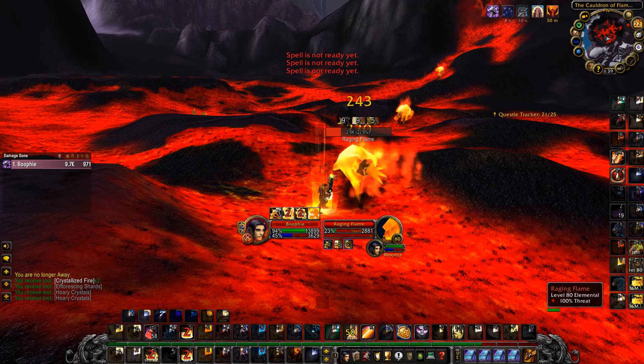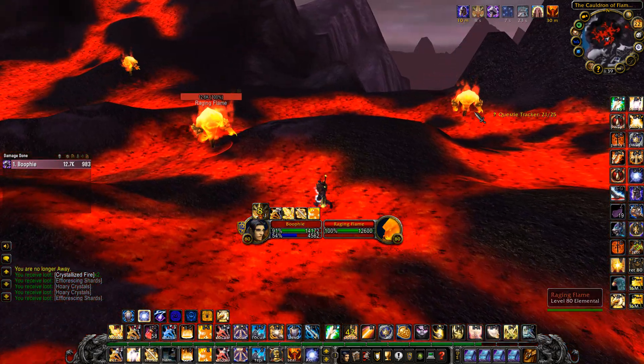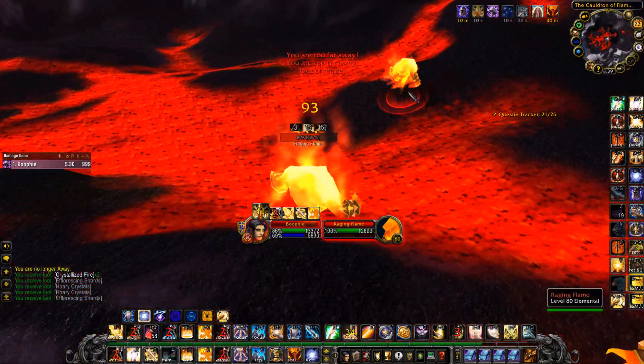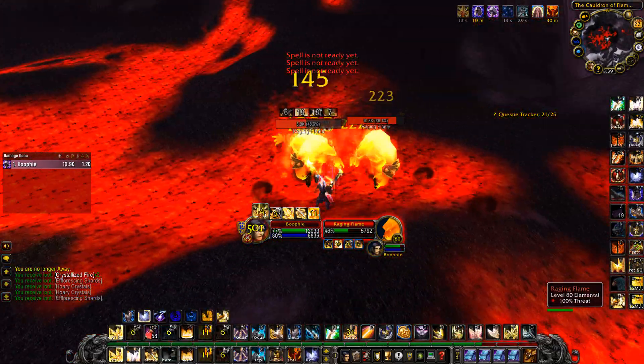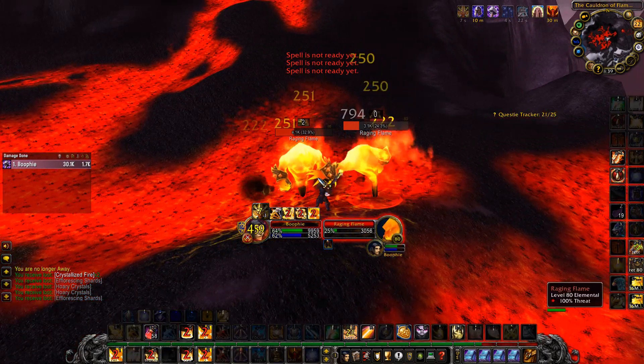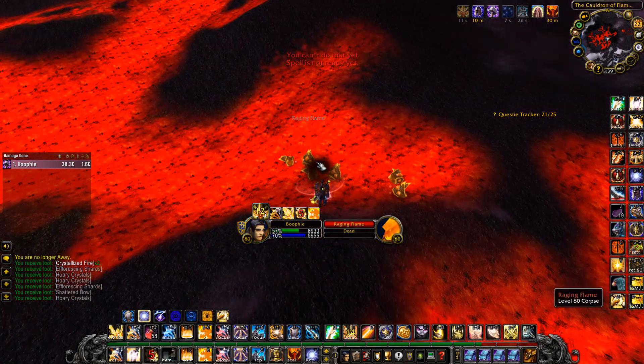You can also have an alt that has enchanting to disenchant the gear drops, and then sell the enchanting materials you disenchant — that will also increase your gold per hour.